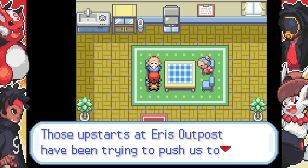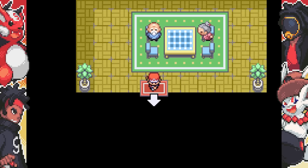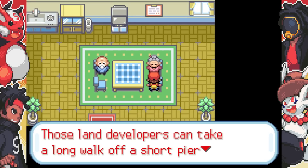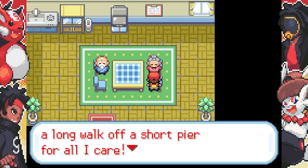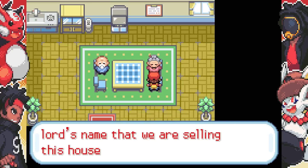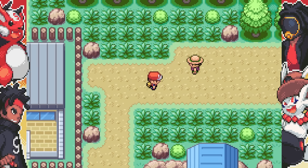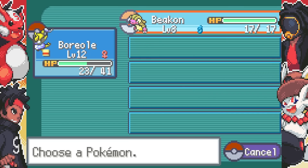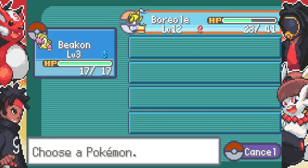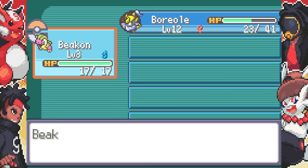Those upstarts at the Eris Outpost have been trying to push us to move so they can develop the land further. Those land developers can take a long walk off a short pier — lived here 47 years, there's no way we're selling this track. I found a Repeat Ball and a Lucky Egg! That's why I'm getting all the experience. Is this game complete? I literally just downloaded it because it looked cool.